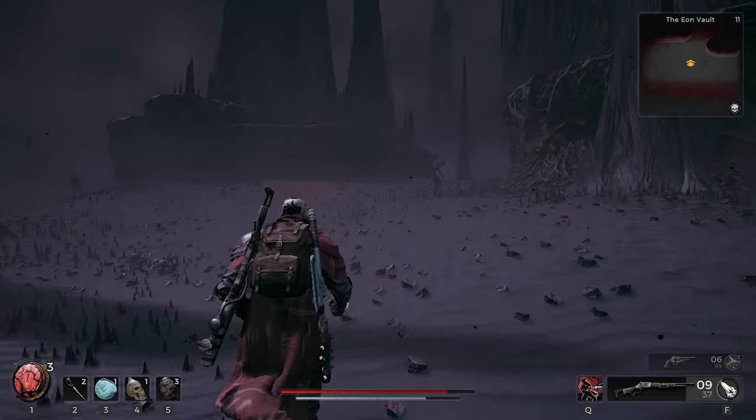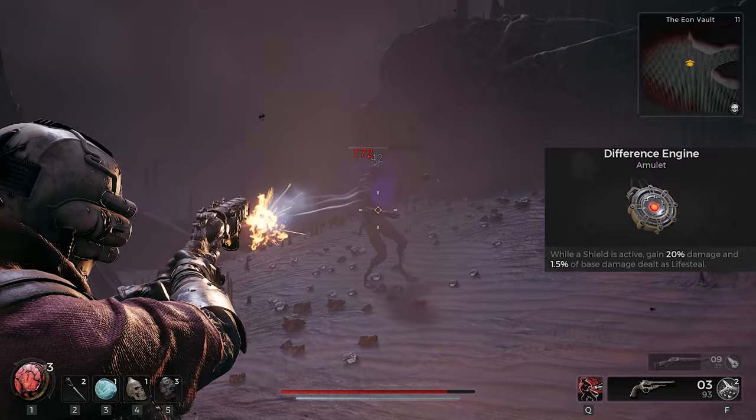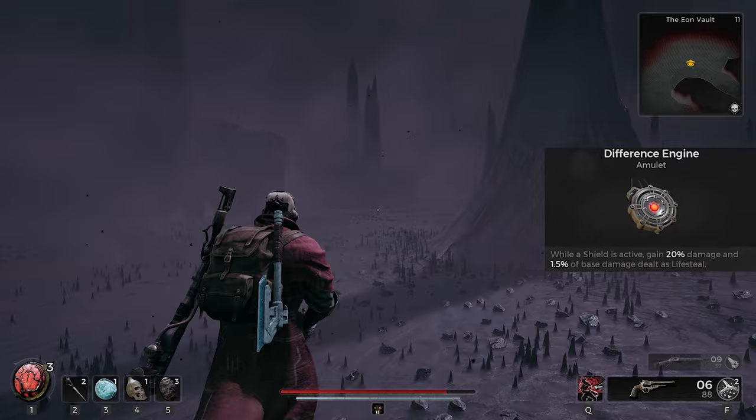So pretty much, if you can level this thing up, it'll be able to deal some pretty crazy good burning and explosive damage — great for clearing out trash mobs. Next we have the Difference Engine Amulet: while having the shield active, gain 20% damage and 1.5% of base damage dealt as lifesteal.